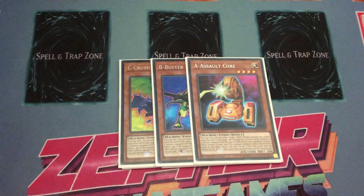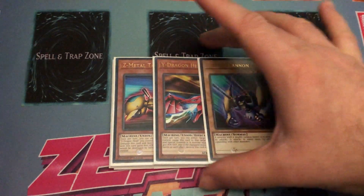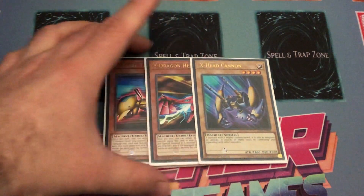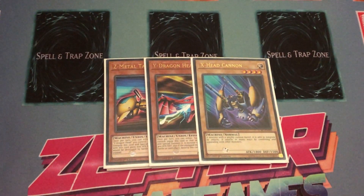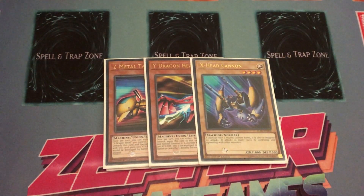I also play one each of the X, Y, and Z monsters. I always think whenever I look at these, I wish they did a retrain of X-Head Cannon to just be an effect Union monster, but unfortunately Konami can't give us that retrain. You just play one of each because you summon them off the deck with Ojama Simulation and another tech I'm playing in the deck, which we'll get to later.